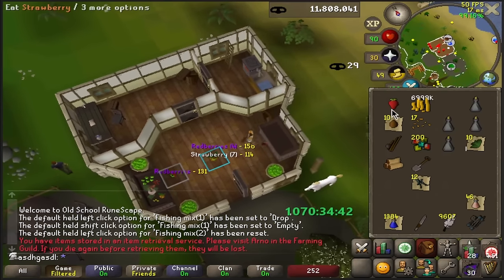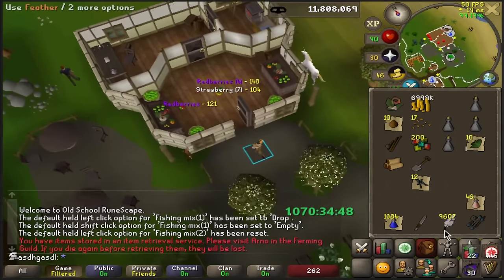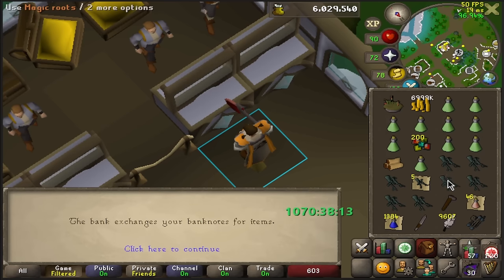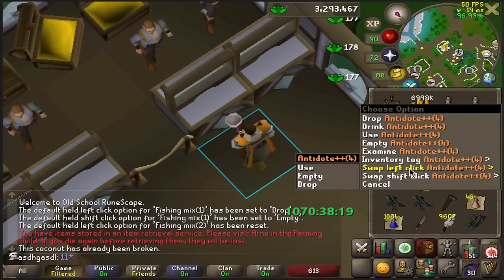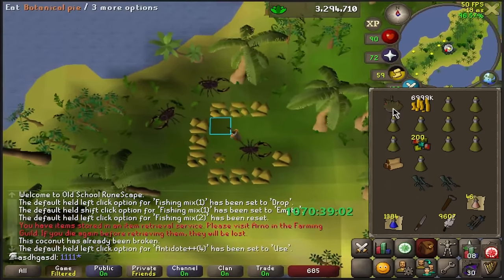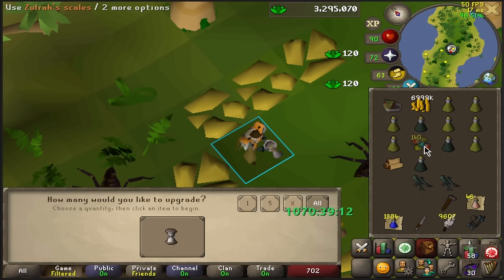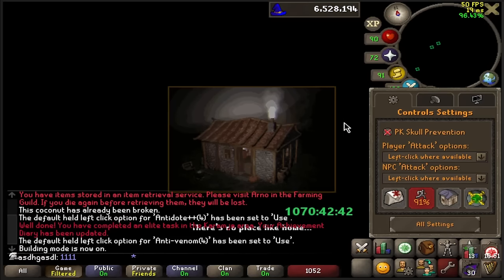Then I had to endure an insane RNG grind to get one of those Golovanova tops for the Botanical Pie - took me a whole 3 minutes. RNG gods L. Making the Antidote++ - I don't think I've ever made this potion in my entire RuneScape career. Just got to make sure I don't drink any of this, because then I have a huge problem. And finally making the Anti-Venoms, which also completes the Karamja Elite Diary - super helpful for Slayer with a direct teleport to Duradel.